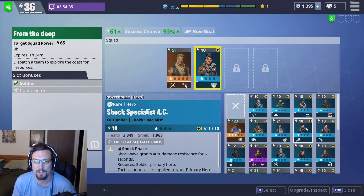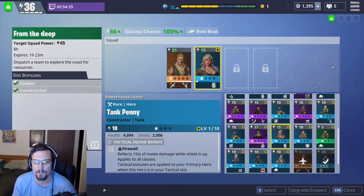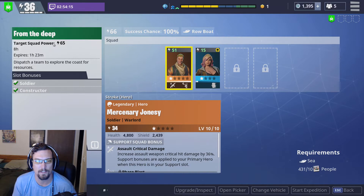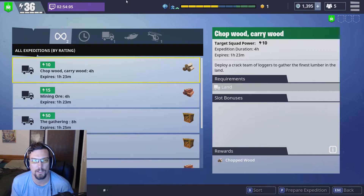We might actually want to look for something that would give us 15, like this urban assault headhunter soldier. Or we can send an outlander. Oh, here's a constructor — there we go. Now we got 66 power here; that's this character's power plus this character's power, and any bonuses they have reaches 66, which is over 65. So we have 100% chance to complete this mission. When you're ready, go ahead and hit start and you launch it.